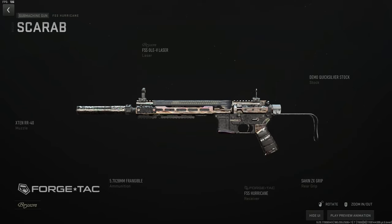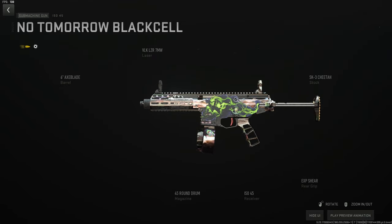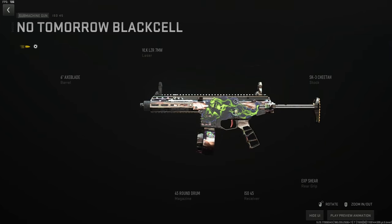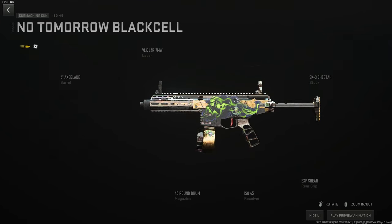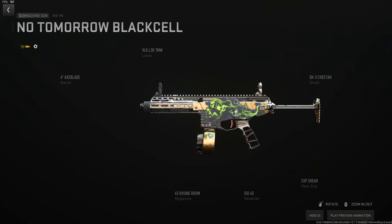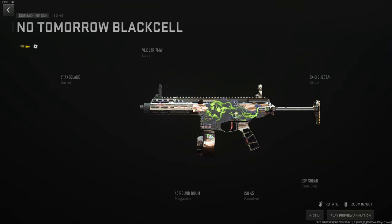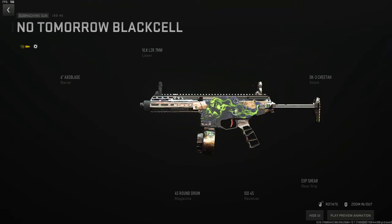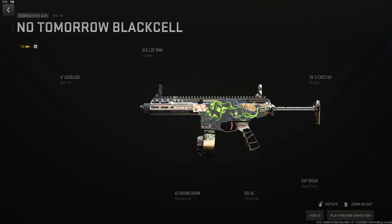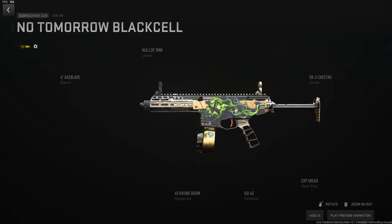The ISO 45 is the only absolute top-tier meta SMG. The 45-round mag being the largest is the only thing holding it back, but you can fry two people before reloading. For the main build use the 6-inch Axe Blade barrel for suppression, recoil control, and bullet velocity, the VLK 7-milliwatt laser for stability, ADS, and sprint-to-fire, the SK3 Cheetah stock for speed without sacrificing recoil, and the EXP Shear rear grip for maximum sprint-to-fire and ADS. This is an S-tier gun.